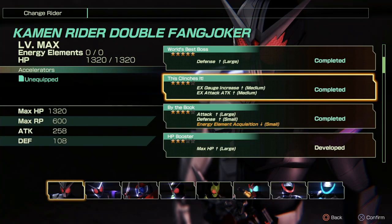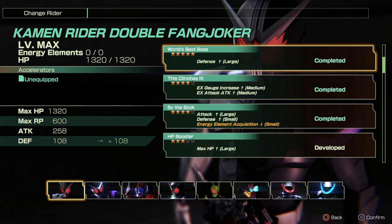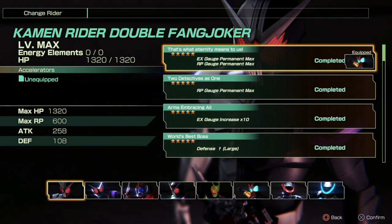For the second survival mode you get an accelerator that increases meter gain and super attack, which is pretty good too. And then finally for beating the final survival mode, you get unlimited stamina and super bar. So with this, you are effectively invincible. It's kind of weird that they give you a harder difficulty and it's kind of just a playground type thing — if you do survival mode immediately after you beat the game, you've already won extreme mode because you can just put this on whatever character you're using.